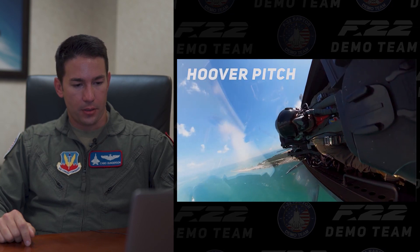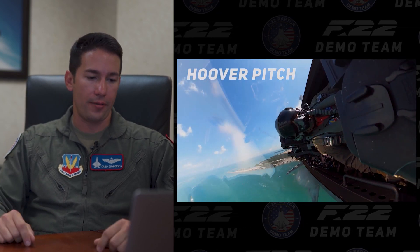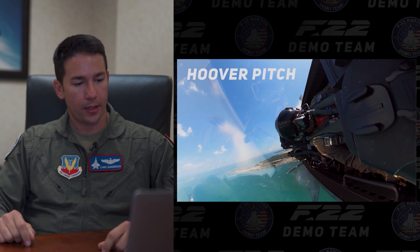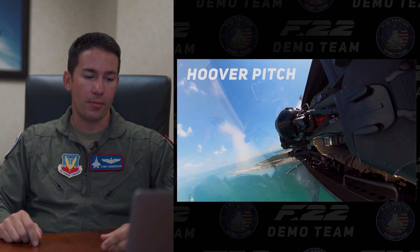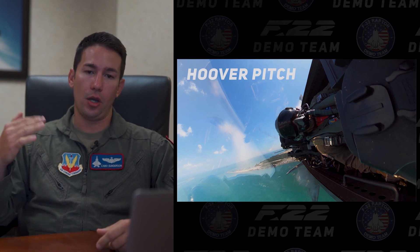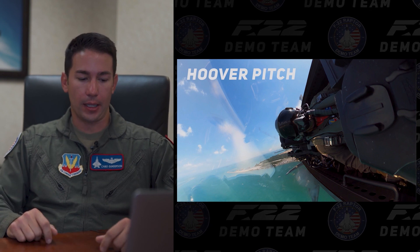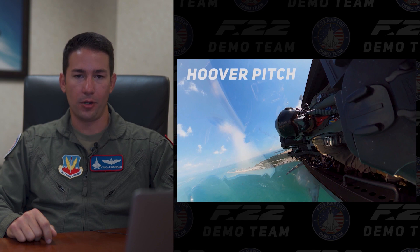This is the Hoover pitch — dedicated to Bob Hoover, who is an absolute legend in aviation history, especially in airshow history across the United States. This maneuver is a knife edge separated by an inverted tuck, and another knife edge separated by another inverted tuck on the backside. It's the last maneuver we do at the airshow. With lower fuel weight as you burn gas, you can hit a lot of G's on the backside because the jet's accelerating, you're in max afterburner, and it's very light. I've probably hit the most G's in any demo in this maneuver specifically.